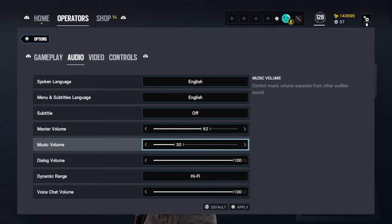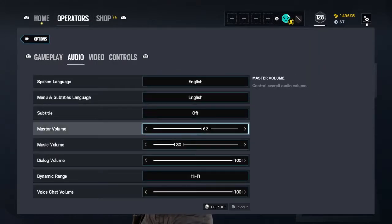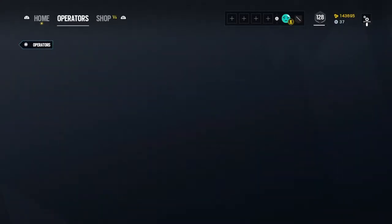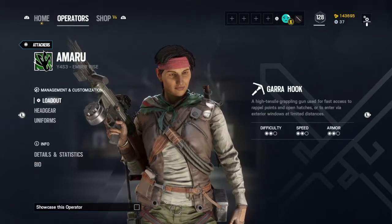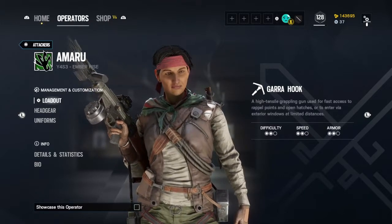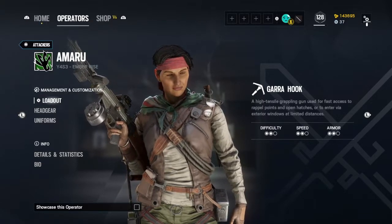You kind of have to be watching - but if you're watching and you shoot the back of your shield when you see the person, it's kind of a trap operator. On Amaru, her Gara hook is very good for getting to the roof really fast if you want fast positioning and maybe catch the other team off guard. I don't know if it's very good for getting around all the time though - you get four uses, and they need to reduce the noise of the gadget itself.